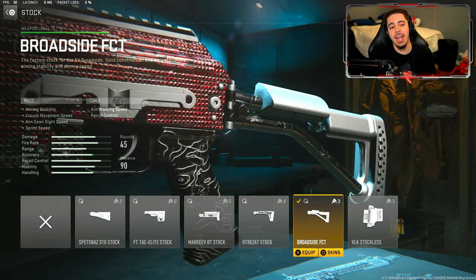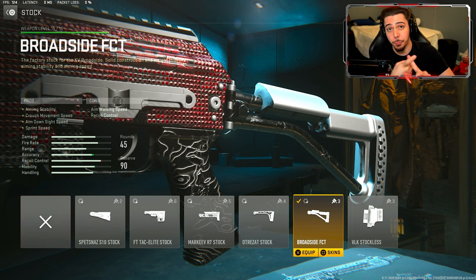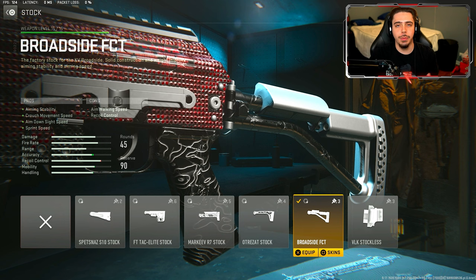Then we have the broadside FCT stock where we get aiming stability, which goes towards our accuracy. We also get sprint speed so we can get around the map more quickly, and aim down sight speed — just being quick and snappy with our shots. With how fast the TTK is in this game, whoever lands the first shot usually ends up getting the kill.